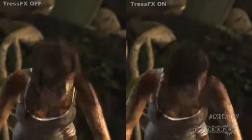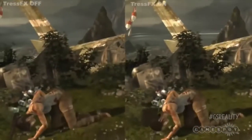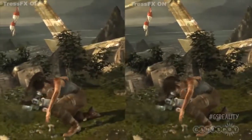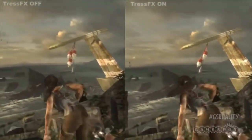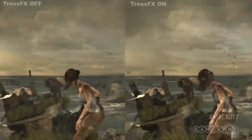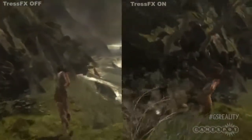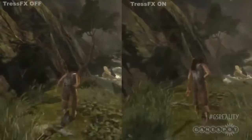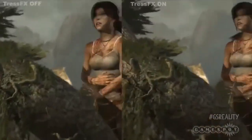Understanding hair physics is surprisingly complicated. Scientists recently came up with an Ig Nobel Prize-winning equation to explain the real-life physics of a ponytail. This might sound kind of absurd, but predicting the behaviour of a ponytail is really difficult due to the various factors involved, including the stiffness of hair fibres, the effects of gravity, and even the presence of curly or wavy hair can drastically change the shape of a ponytail. So I think TressFX does a pretty good job, all things considered.